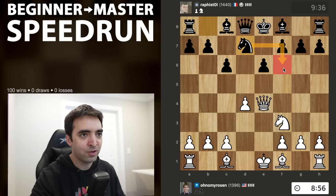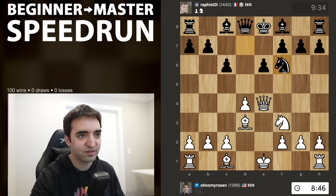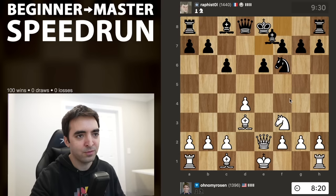With knight d7, black is going for knight f6, which I can't really stop, so I'll just keep developing with bishop d3. With knight f6, I have to figure out where to put the queen. Queen h4 is one option, but I could walk into trouble after bishop e7 and then bishop g5 h6. I'm more comfortable playing queen e2, just making sure the queen is safe and centralized.